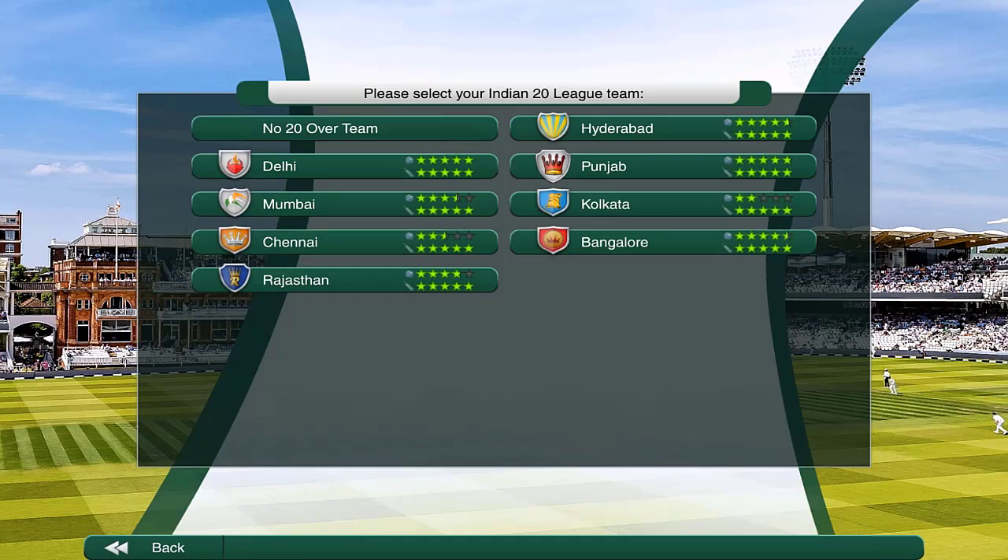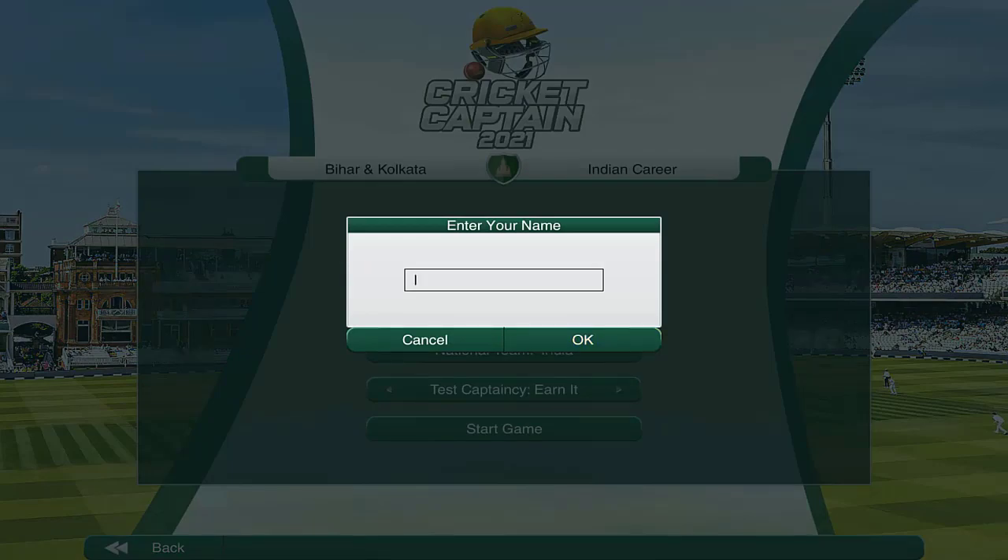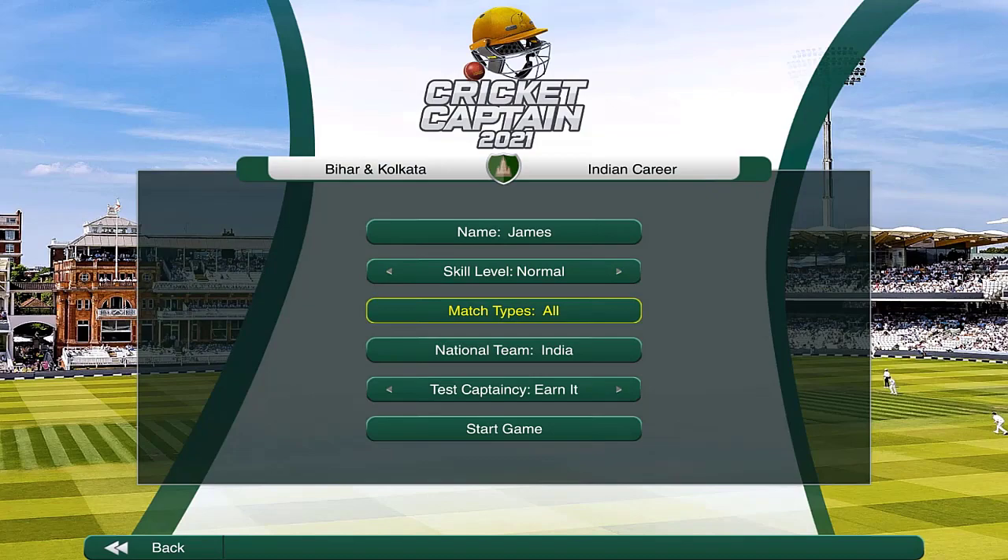A lot of you wanted me to play for certain teams in the Indian T20 league, but we are going to start with Kolkata, purely because it would be a little bit more challenging and it's also the closest to Bihar where we are starting. We will get different contract offers down the line and consider switching from Kolkata. My name is James, skill level is normal, we'll play all match types, national team is India, and we are going to earn the test captaincy.